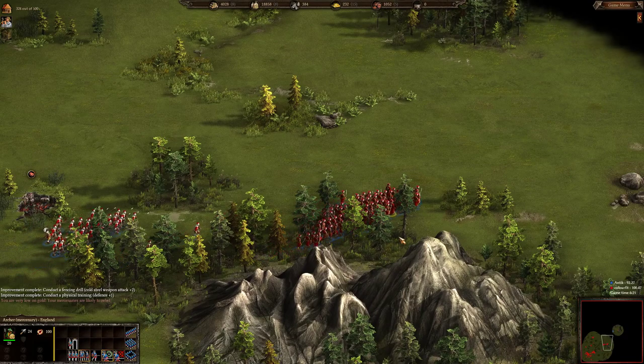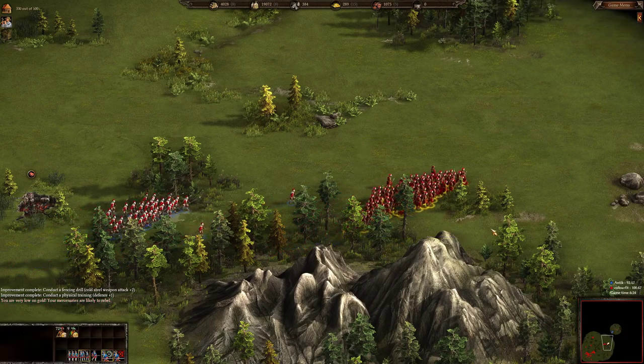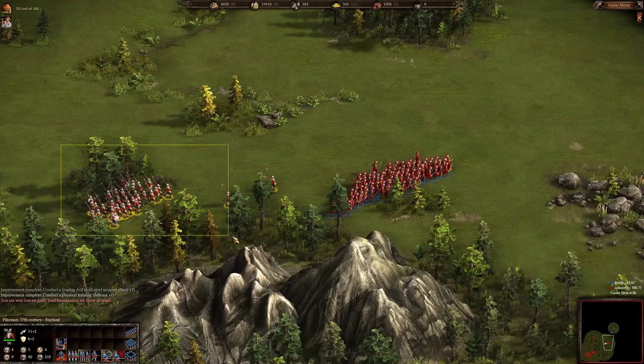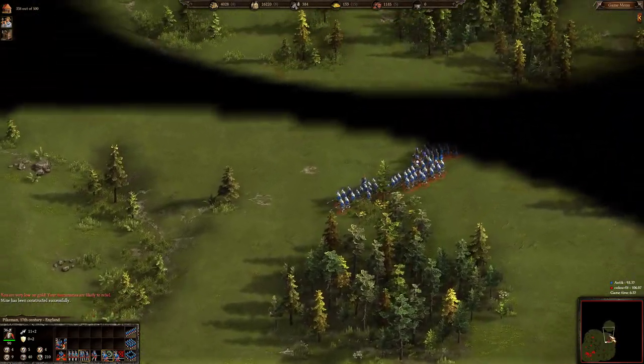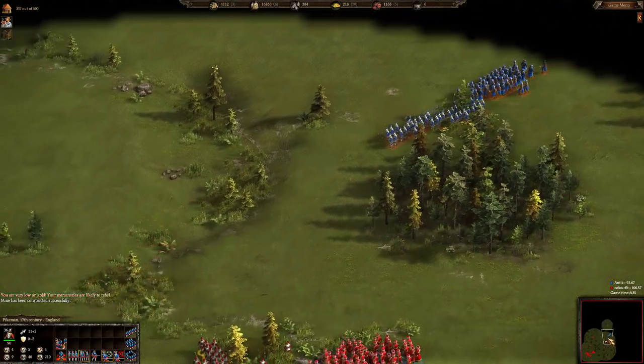Color Feed is also sending his formation of archers — just 10 archers — along with 72 light infantry and 36 pikemen. Now Color Feed sees these approaching formations.